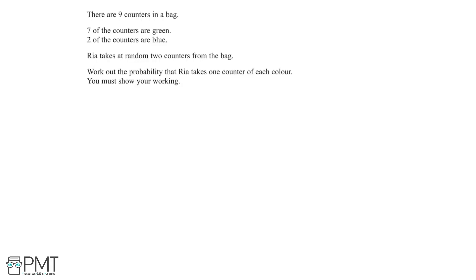In this question, we're told that there are 9 counters in a bag. Now 7 of these counters are green, and 2 of the counters are blue. Rhea takes at random 2 counters from the bag. We need to find out the probability that Rhea takes 1 counter of each colour.